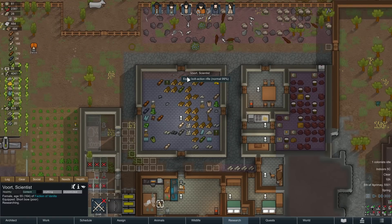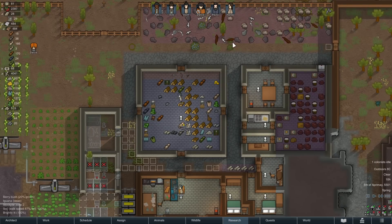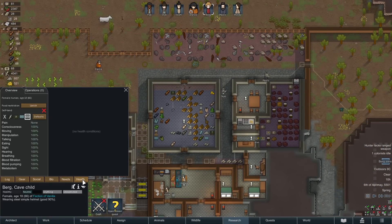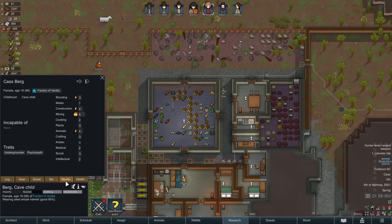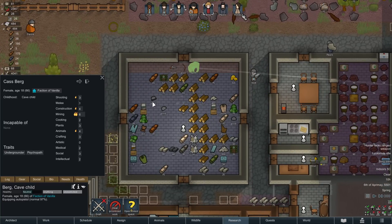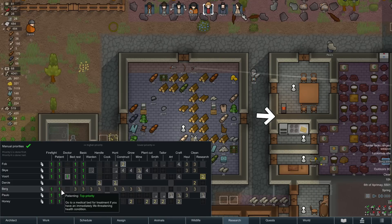Vort, I'm going to get you to upgrade to this bolt-action rifle right away. Berg has just joined. No health problems — you're young, so that's expected. You're a psychopath, which is not actually necessarily a bad thing. Undergrounder, so they really want to stay inside and aren't bothered by darkness. Being a miner makes a lot of sense. Some shooting passion, construction passion, animal passion. You're not incapable of anything — Berg's going to be really useful. Let's equip her with the auto pistol.